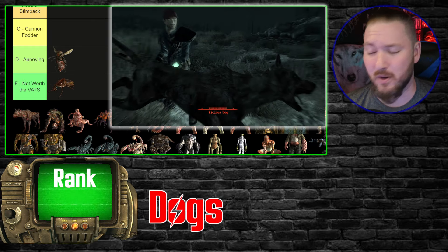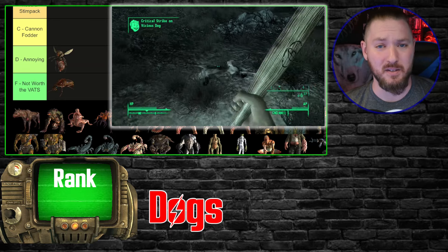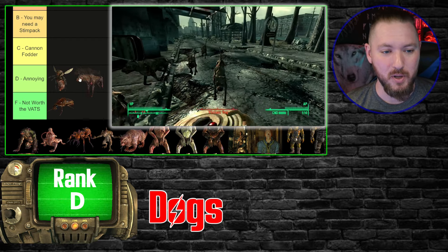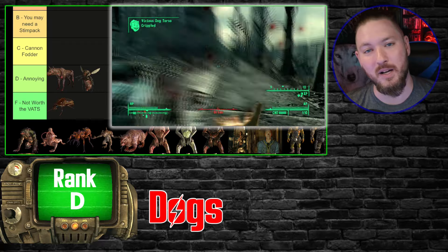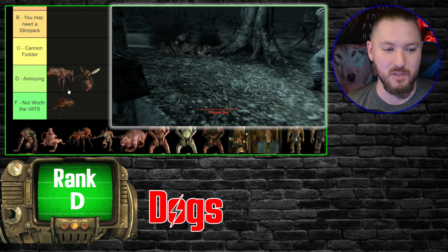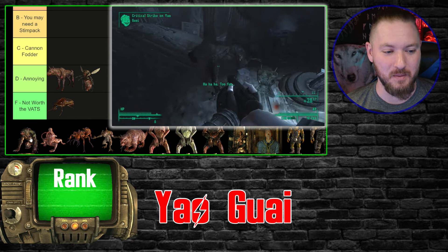Next we have Dogs. I know there are variants but I'm lumping them all together because no matter where you are, you're going to be able to handle them. Even in tunnels where I ran into huge packs of them, I never found them overwhelming, and I didn't encounter them enough to consider them cannon fodder. So I'm putting them with the Bloat Flies in the annoying tier. They're a tier above Rad Roaches, but it still sucks you gotta put these bad boys down.